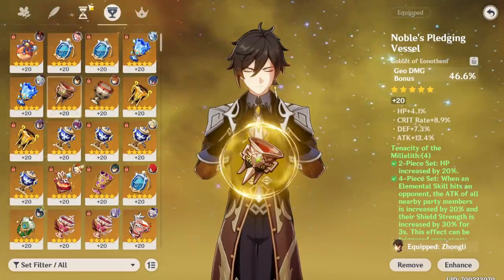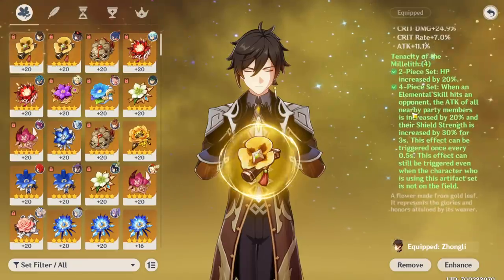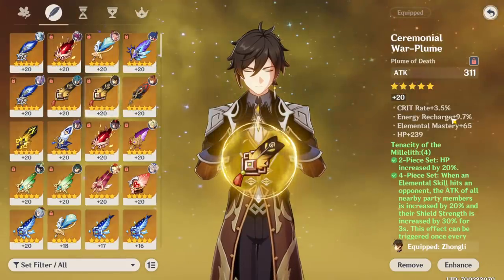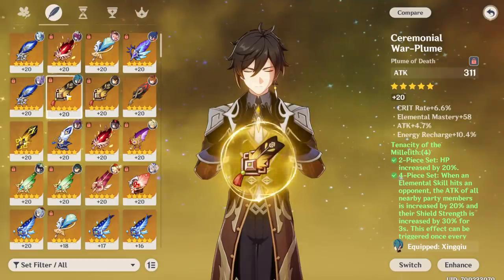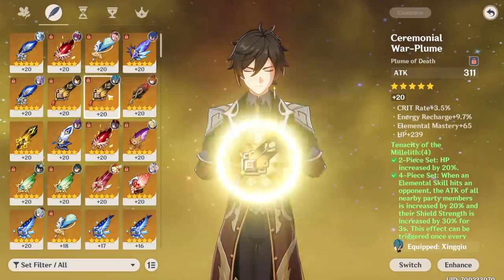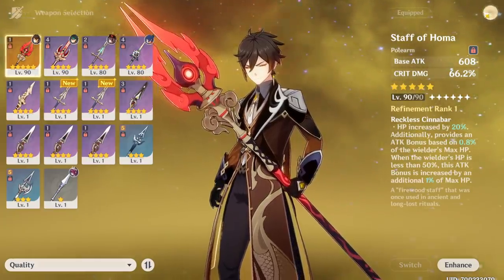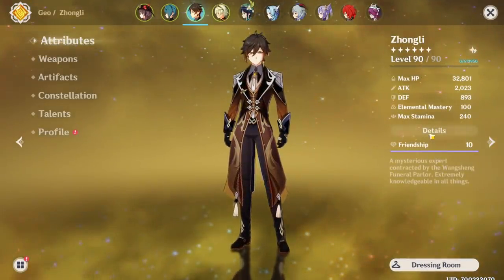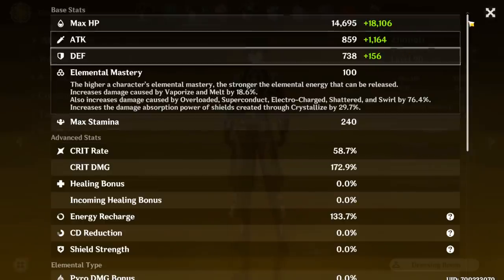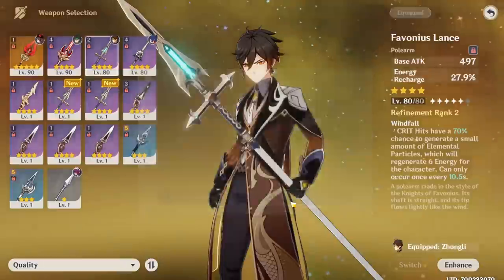I'm pretty sure my Zhongli needs some better stuff as well — I use him in pretty much every team. He currently has the four-piece Tenacity set; it just seems like it was made for him. This flower is pretty insane though: 25 crit damage, 7 crit rate, 11 attack. We might be able to find something better on his plume. Actually, this one on Water Dude is already better, so I'm going to take that off of Water Dude. But we actually don't have anything better at the moment — it might just be the weapon he has. Staff of Homa would be so good for him, but he'll be sticking with Favonius Lance for now.